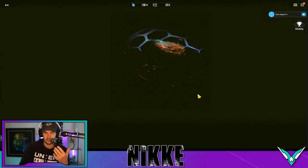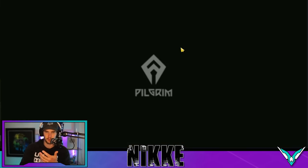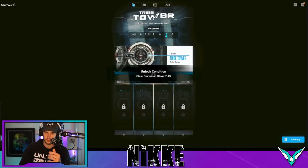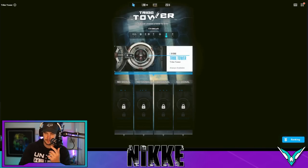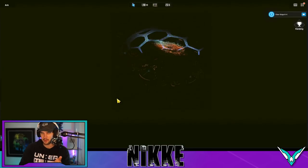As we go into the arc, we have the tribe tower. Every floor of this is going to give you extra gems — really nice for the pools. Make sure you're pushing this. Down here we will unlock faction tribe towers, and I'm pretty sure they had gems in the betas too. Just keep an eye on your tower.